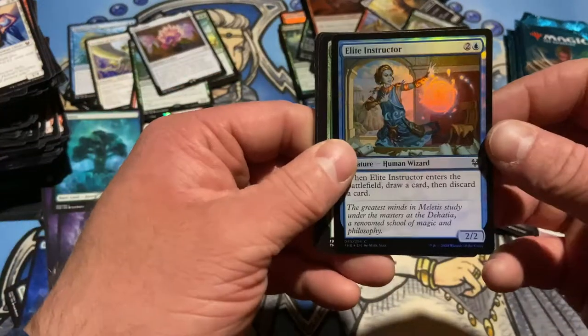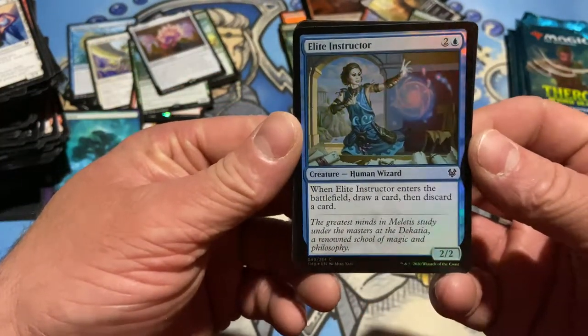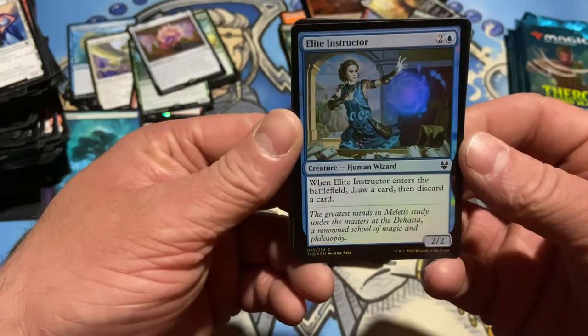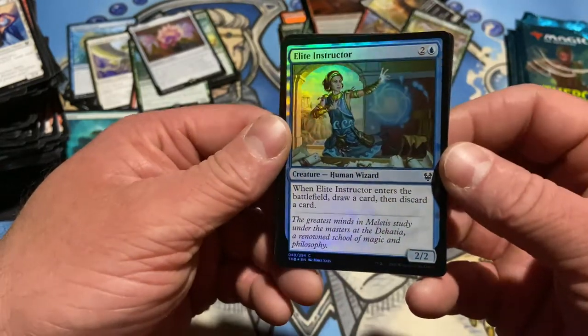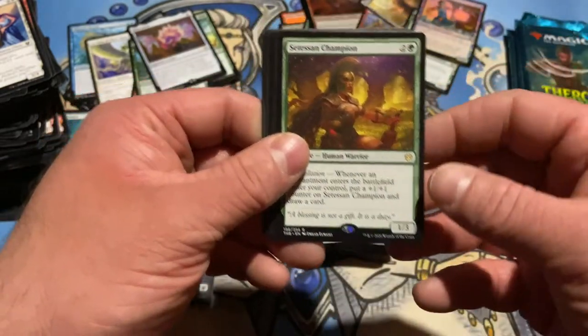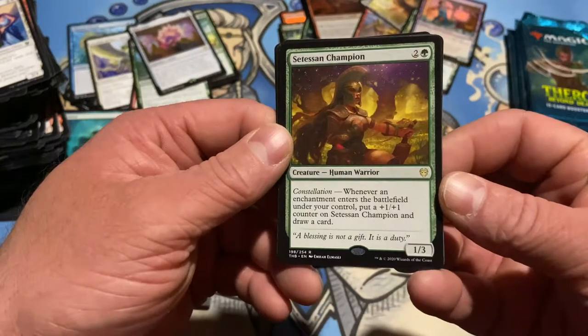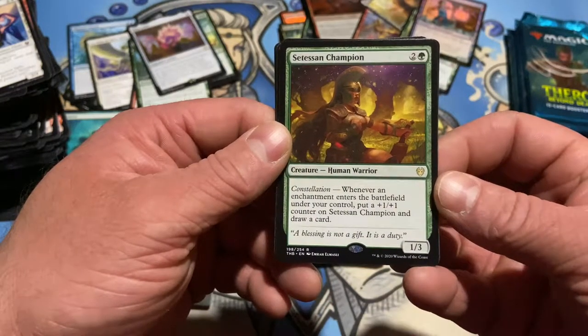Another foil Elite Instructor. Fireball. When an Elite Instructor enters the battlefield, draw a card, then discard a card. It's like Chun-Li from Street Fighter just throwing fireballs around. Setessian Champion — whenever an enchantment enters the battlefield under your control, put a plus one, plus one counter on the champion and draw a card. The hits keep coming.